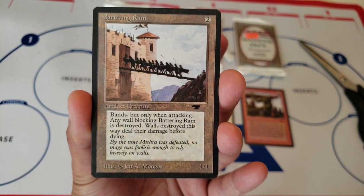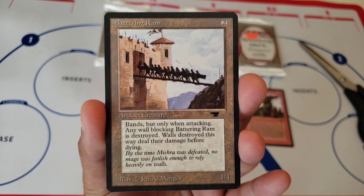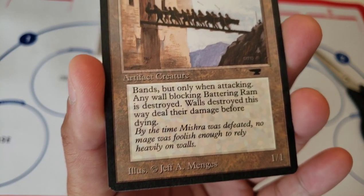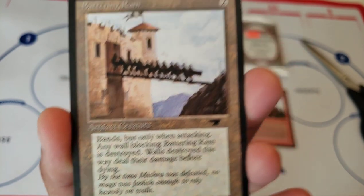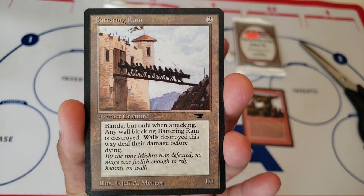Battering Ram. Ooh, I like this one. Wow. Also centered. This is a really nice pack. They all have this corner wear on the bottom, which is pretty typical for all these cards. But centering-wise, Dale, looking pretty nice if you were to grade these, in my opinion.